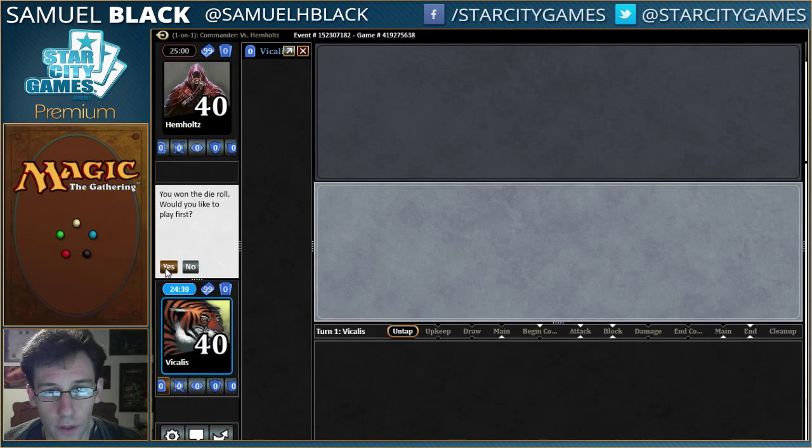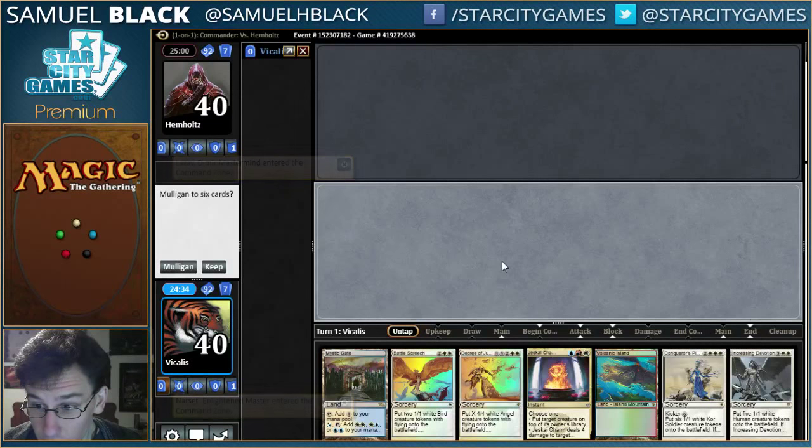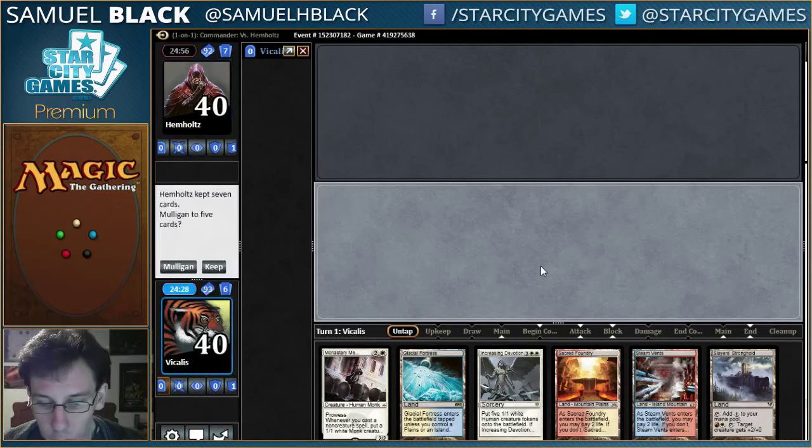Hey, this is Sam Black with my third match of Commander with Narset, and I'm on the play. This hand is full of very expensive spells and I only have two lands. I think I need to mulligan this. Also, seeing Trinket Mage in the last match reminded me that Skullclamp is legal in this format for some reason, so I put one of those in my deck — that will be up in the final list.